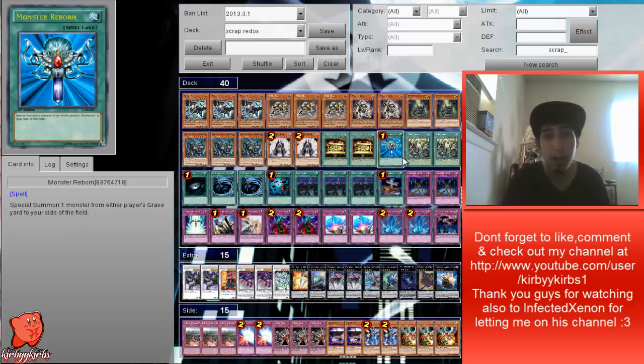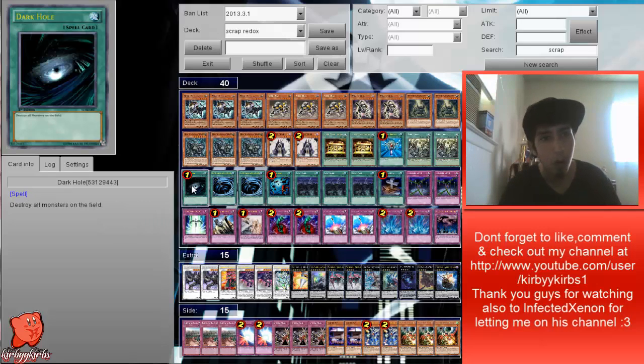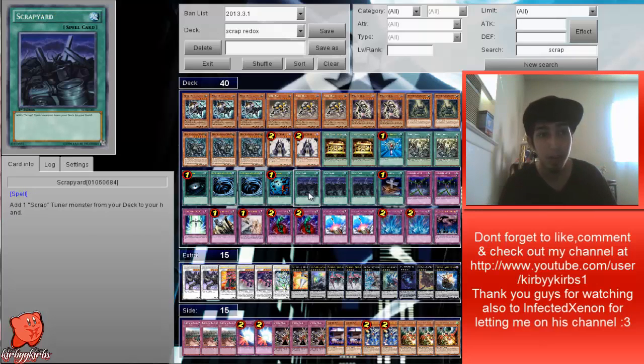We're running one Monster Reborn and two Scrap Storm. I see Scrap Storm as basically the Gemini Spark of the deck — it doesn't exactly pop, it just targets a scrap monster on the field, sends one from your deck, destroys the selected target, and you draw one. Remember, all your scrap monsters get their effects whenever they're sent to the graveyard by a scrap effect, so Scrap Storm is a really good card. It also helps dodge Bottomless Trap Hole.